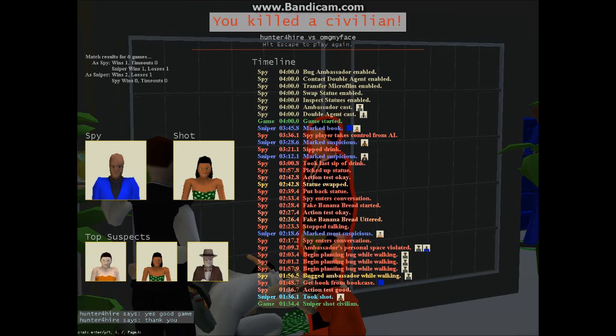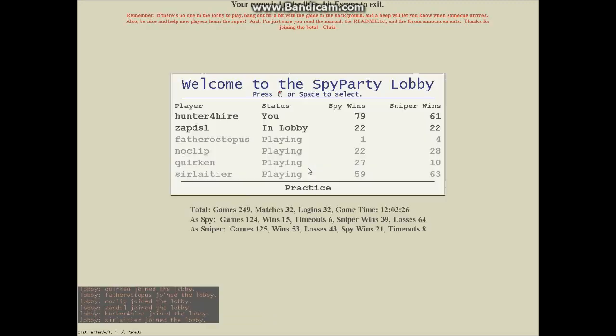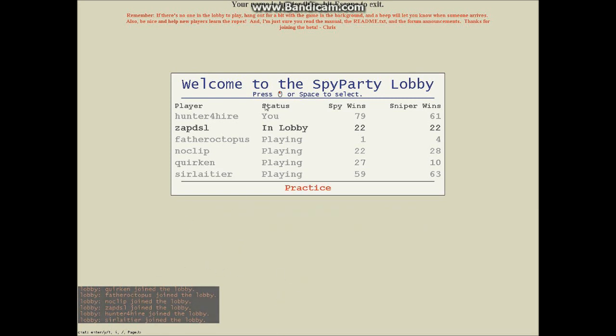I strongly recommend you check it out — it's hard to get into the closed beta but you can still sign up and possibly be accepted later on. It's an amazing game and it will be available at the PAX convention in Seattle in August. Thanks for watching, my name is Hunter Vire. Let me know what you think in the comments. The graphics are still in production — this is just early beta — but the game is constantly being updated. I'd like to give a shoutout to Chris Hecker, the creator of this game — he's a fantastic guy. Thanks, Chris, for making an awesome game. Hunter for Hire, out!